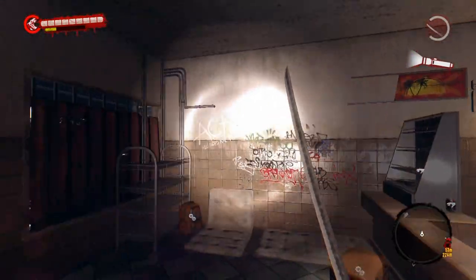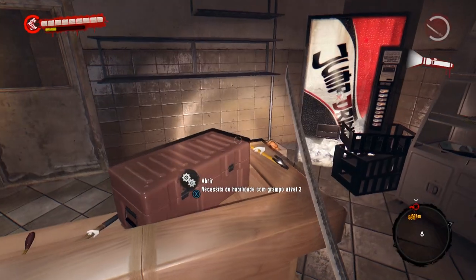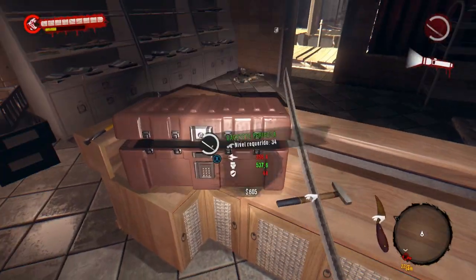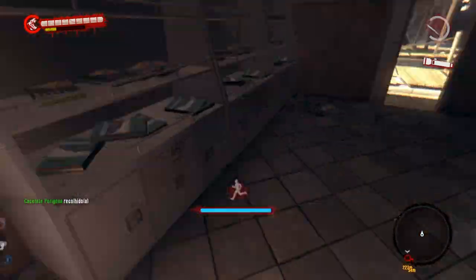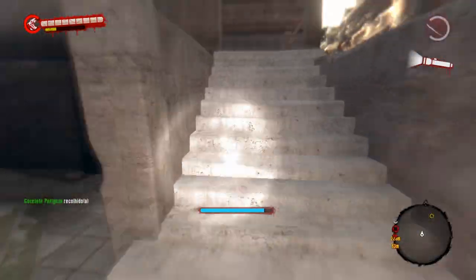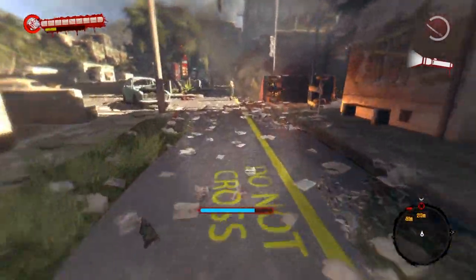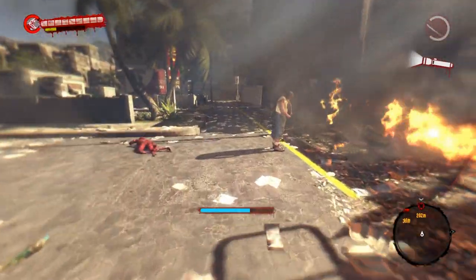Aqui, dentro dessa loja abandonada, está a terceira caixa de arma, que é de nível 3. Peguei a terceira arma. Vamos até a quarta caixa de arma — ela fica um pouco mais distante, sendo que ela fica perto, melhor dizendo, da quinta e sexta caixa de arma.